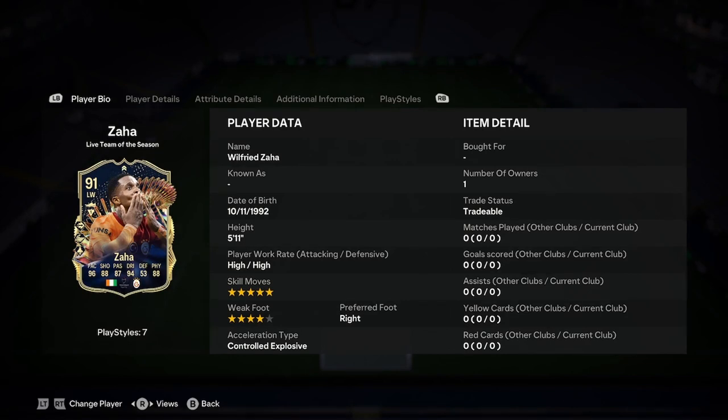Okay everyone, it's Adele. We'll be doing a player analysis on the new Wilfried — it is our hotline Team of the Season card. Let's have a look at what we are dealing with here then.